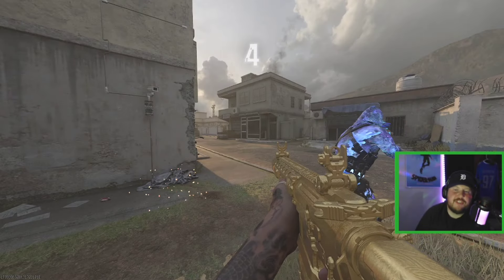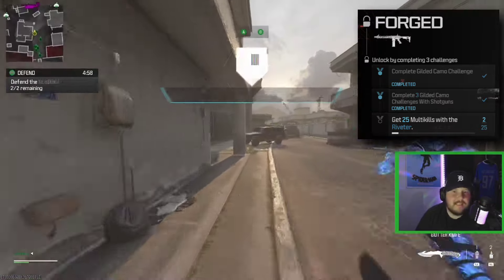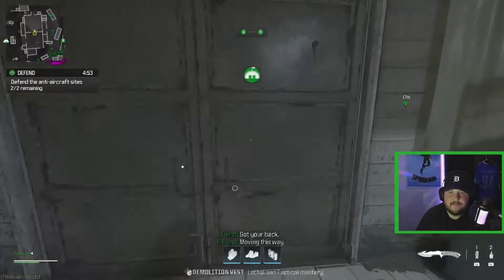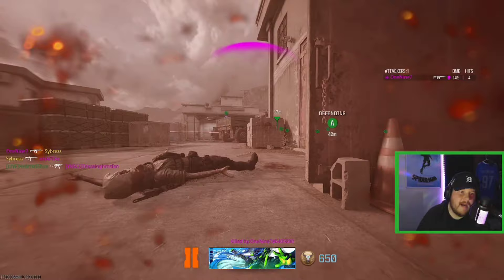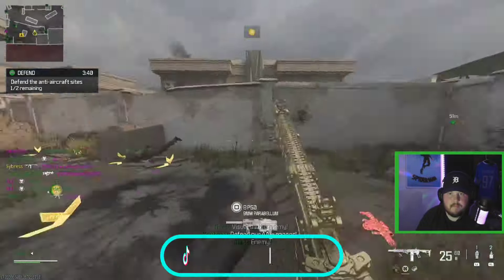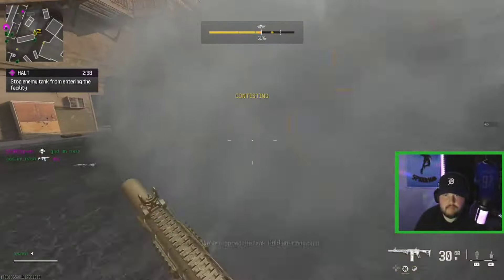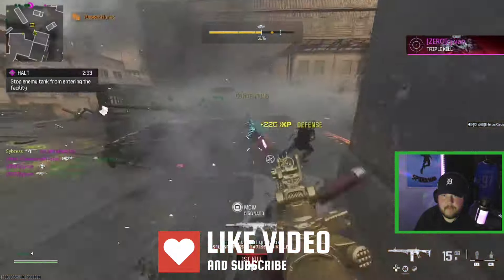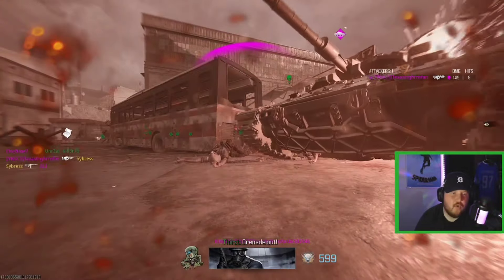Here with the Riveter shotgun, we need 25 multi-kills with it to unlock forged camo. This thing is gonna be difficult to unlock — it is so weak guys, it's so weak. But we got a good chance here. Never mind, never mind.